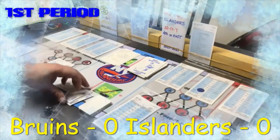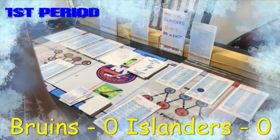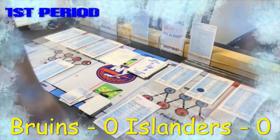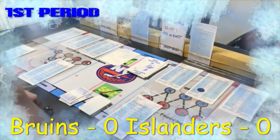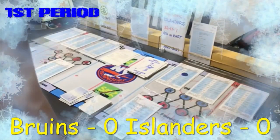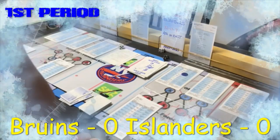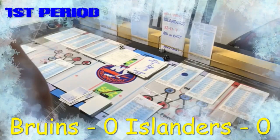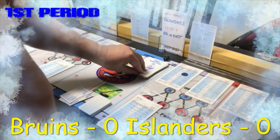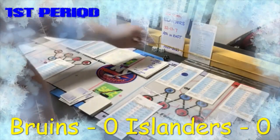Barzal's card says passing L — inside shot for any player, great pass. We give that to Anders Lee. Rolling the 20-sided die for the inside shot: it's a save. With no additional instruction after a save like that, it's probably a face-off.